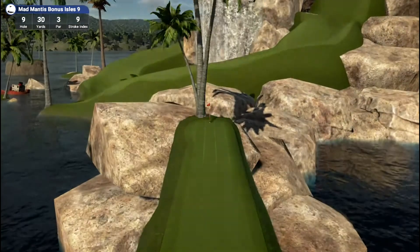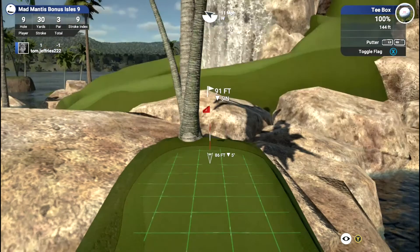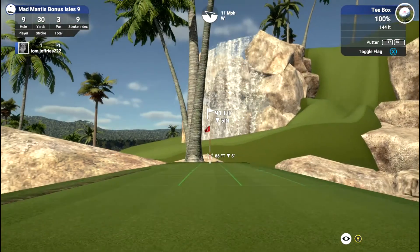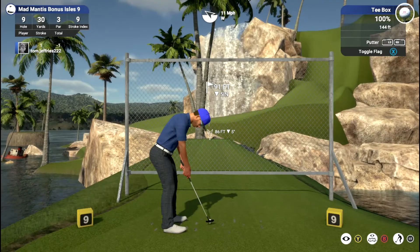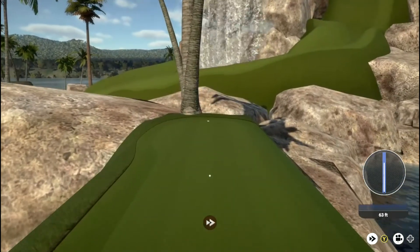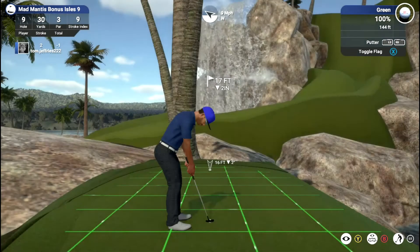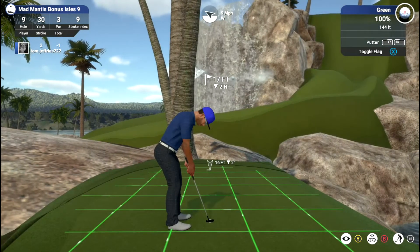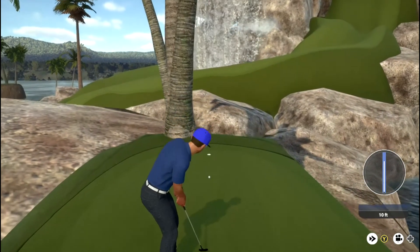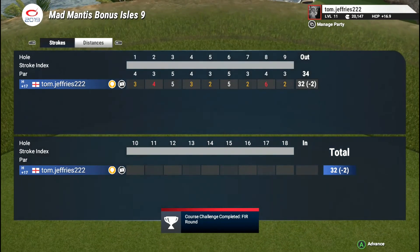This 9th hole is different to most holes because we are literally just putting on a green here, and there's not very much break so if you just get the right pace on the putt it will just drop in the hole. There's a bit of break here and there on the way down to look out for. In my first round I actually left it just on the fringe just behind the hole. This time I don't quite trust myself to get the pace right so I left it a few feet short, but from there no issues in holding that putt. That means we've finished this 9-hole course, Mad Mantis Bonus Isles, two under par - which I will happily take.